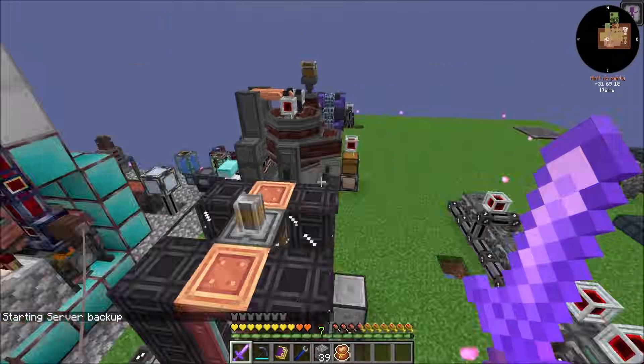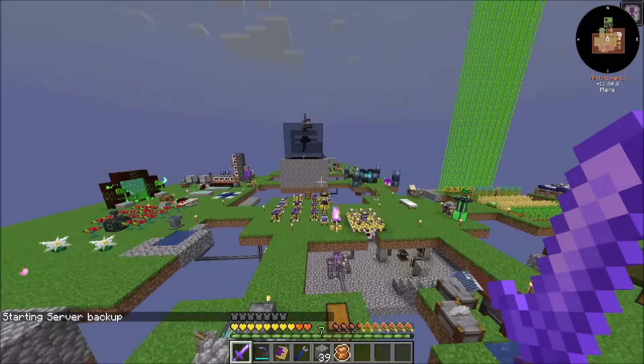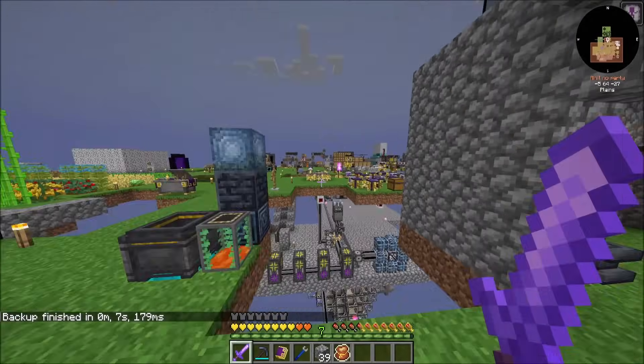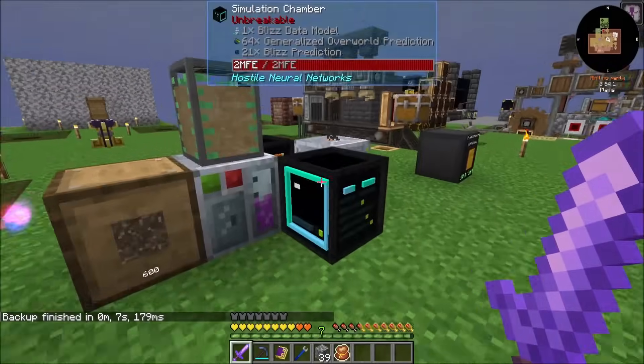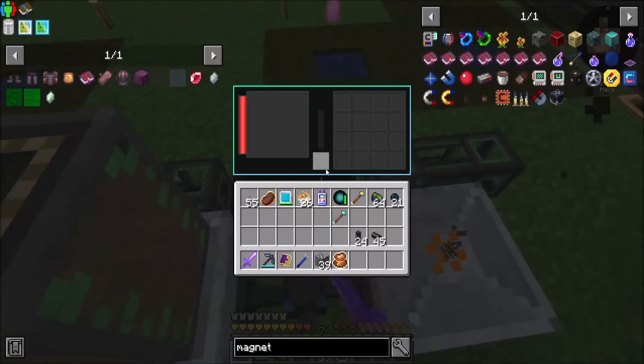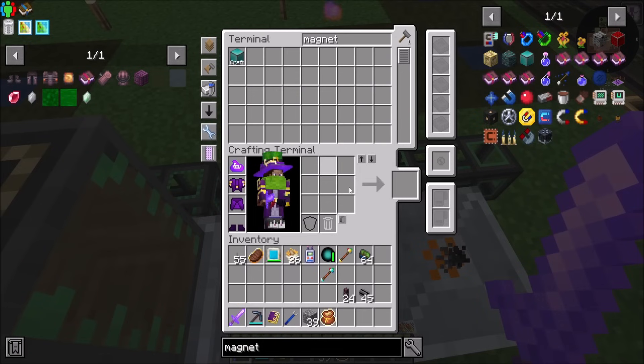And then in addition to that, for blizz powder, I went ahead and just spawned six blizzes inside here. I made enough to make a blizz data model. So not a big deal there either, and that's easy peasy.